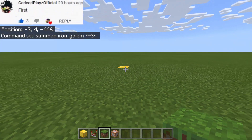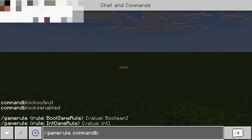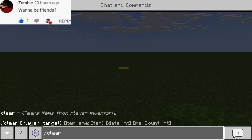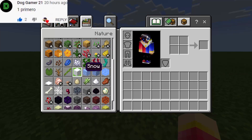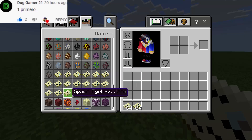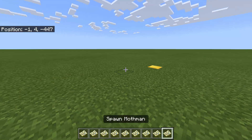Put the grass block right here and then change the game rule: commandblockoutput set to false. Now clear your inventory. Go to the egg section — these are not eggs, they are like papers. Put them in your inventory one by one.